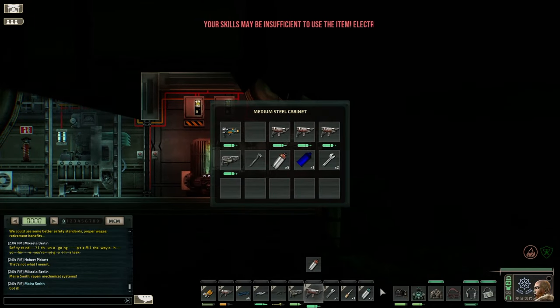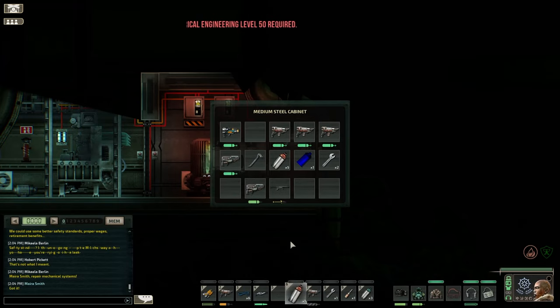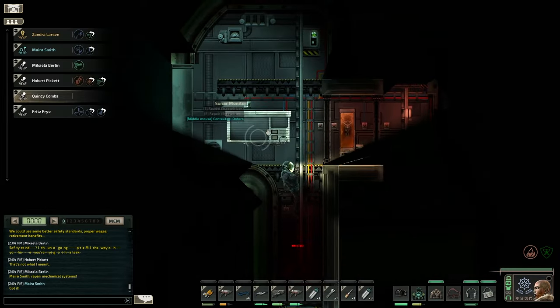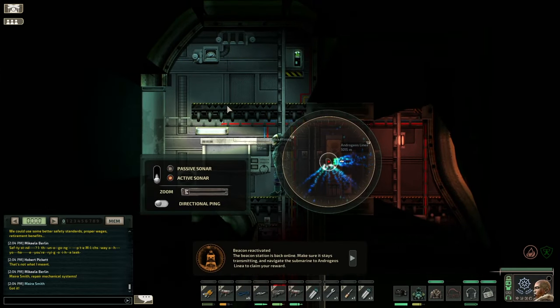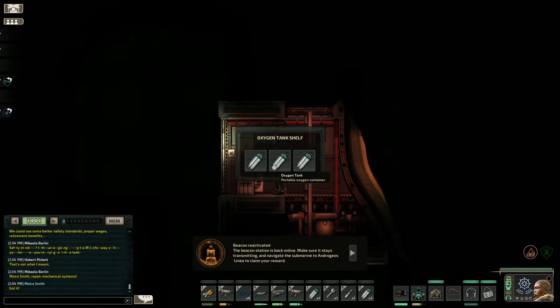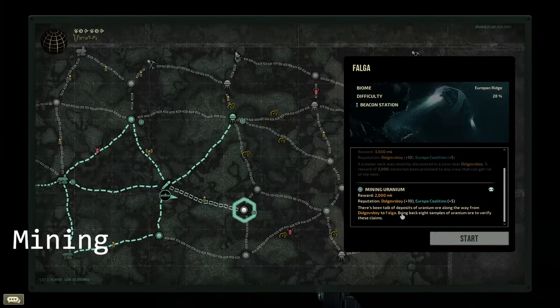My recommendation for this one is a bit of a long one. Make sure to bring oxygen, a welding tool, a plasma cutter, a spanner, a screwdriver, some wire, a fuel cell and a character with a decent mechanical or electrical engineering skill. A final note on this one is that the beacon station needs to remain active all the way until you reach a station to complete the mission.